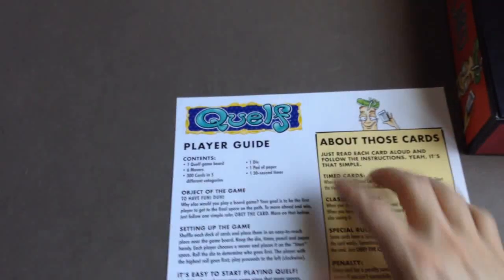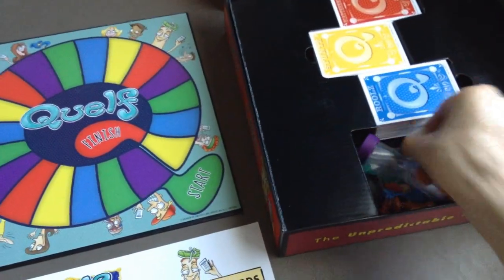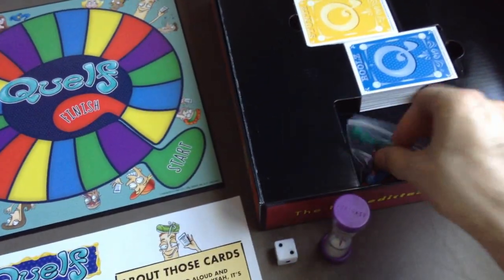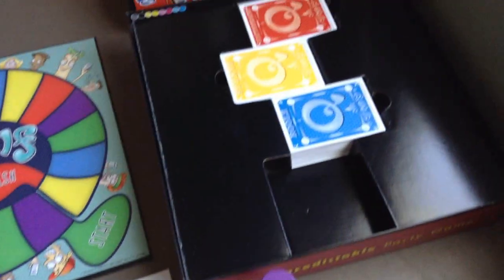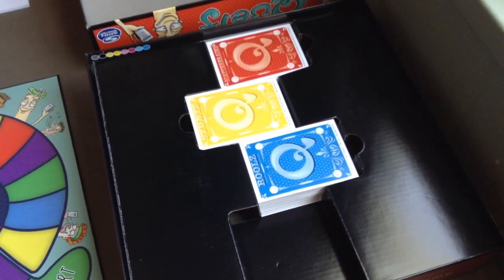Here is the instruction manual — it is double-sided, also called a player guide. Here is the game board, one-sided with a simple clockwise path. Here is the d6 dice, the thirty-second timer, six game pieces for up to six players, and finally the main attraction: 300 cards separated into five different categories.